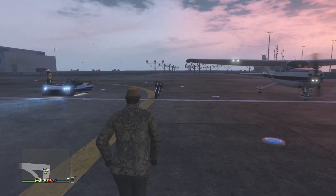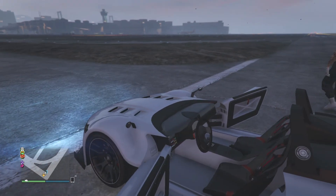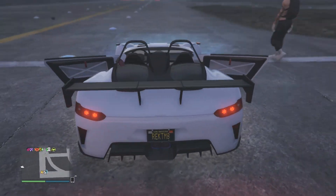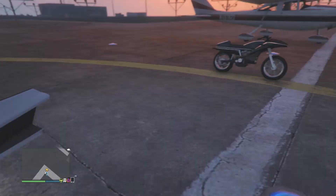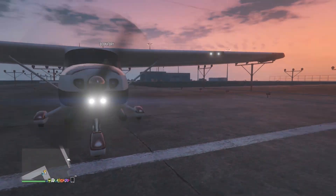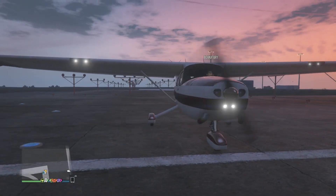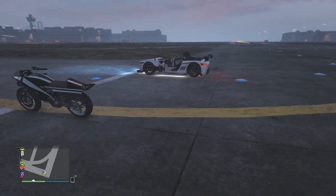Let me quickly show you the vehicles up close. We have the Hijack right here on the left — pretty sweet sports car, pretty simple dash in there. Here's the Oppressor; not much going on, it's just a bike. And the Mammatus — we all know about that — but let's not walk into that rotor for obvious reasons, because then I will be tartar.